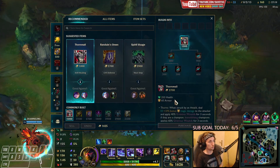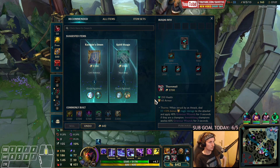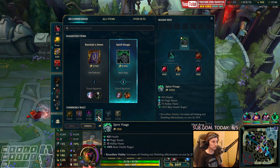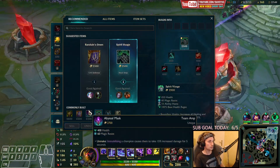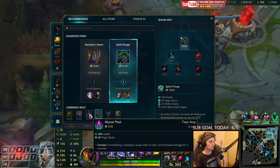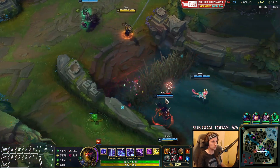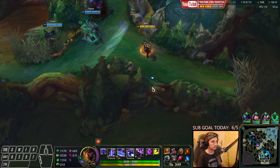Now I can buy Thornmail. Our next item — I was thinking about getting even more armor, like Randuin's. But we could also go for Spirit Visage specifically against Orianna, or Abyssal Mask, which is also pretty good. Personally I'm thinking about going for Spirit Visage — Abyssal Mask is really good too and has many good things, but I like the healing from Spirit Visage. Both work really well. Options we have are Abyssal Mask, Spirit Visage, and Wit's End.